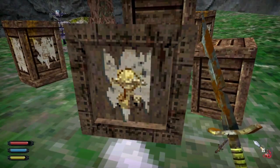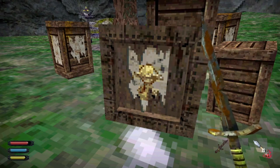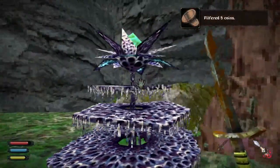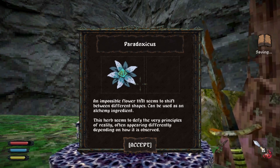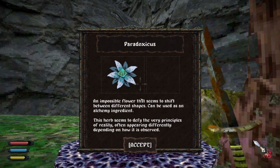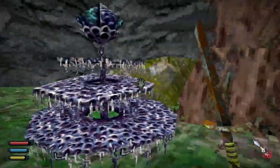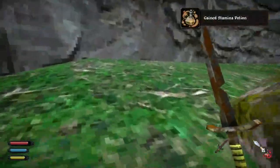I'm imagining I need a spell to break these because they have the same kind of symbol. I'll just assume I'm going to need a spell. What the hell is this? Paradoxicus — an impossible flower that seems to shift between different shapes, can be used as an alchemy ingredient. This herb seems to defy the very principles of reality, often appearing differently depending on how the object is observed. Stamina potion — gonna need those.